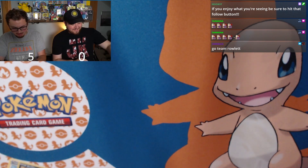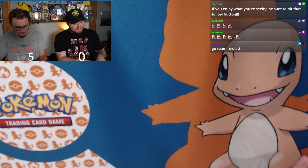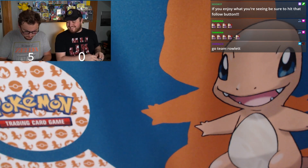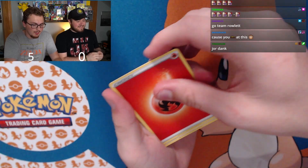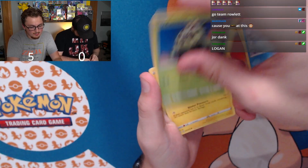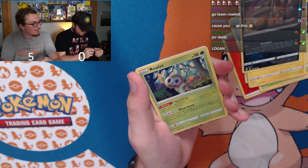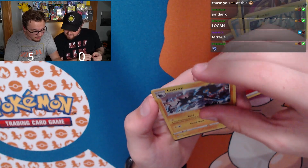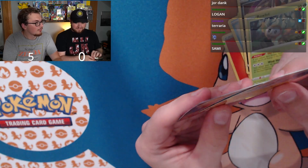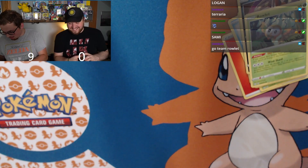Zero points after three packs — that means I might pull something insane, secret rare we can only hope. Sixth pack: Fire energy, Ball Guy, Thwacky, Cramorant, Horsea, Cacnea, Inkay, Rowlet in every pack, and Luxray for the rare — and a Cinderace V! That's four points. Score is nine to nothing, I'm getting destroyed. It's like homecoming week for football.